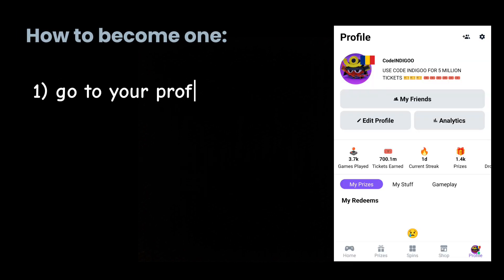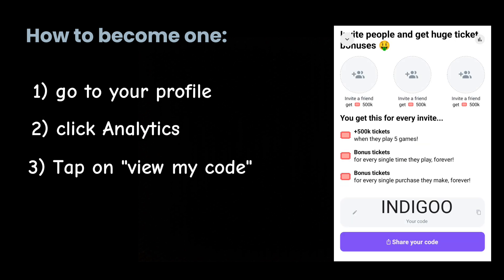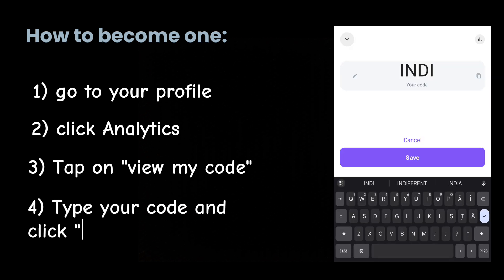The first step is to go to your Playbite profile. Click Analytics, then tap on View My Code. Just type what you want your code to be and that's it — you now have a creator code.